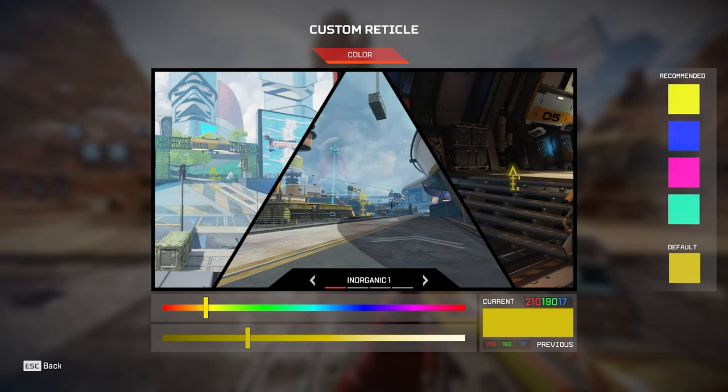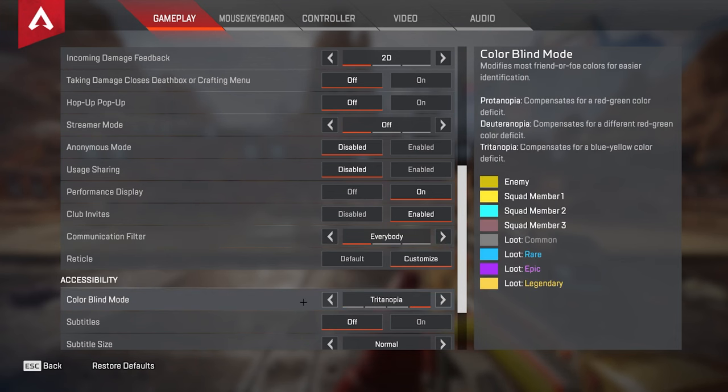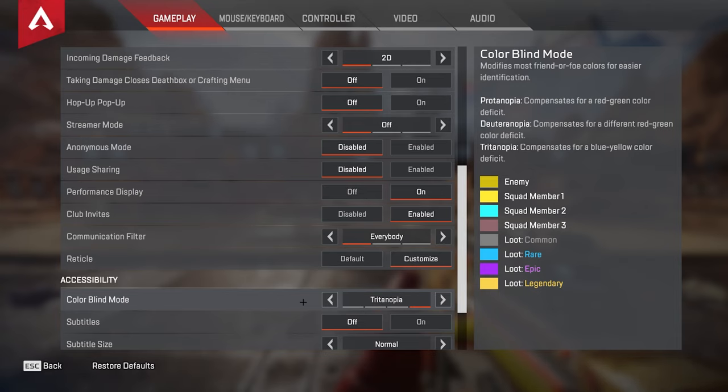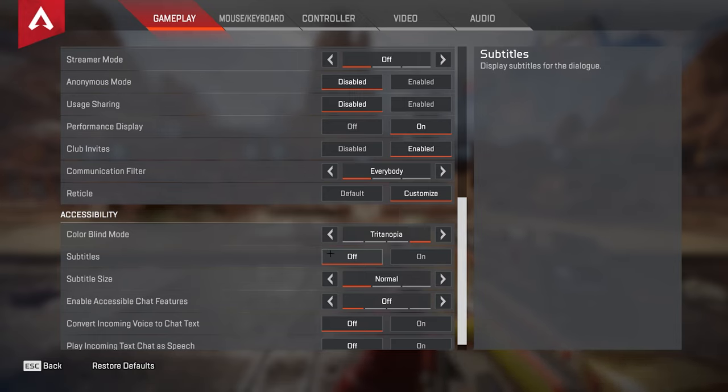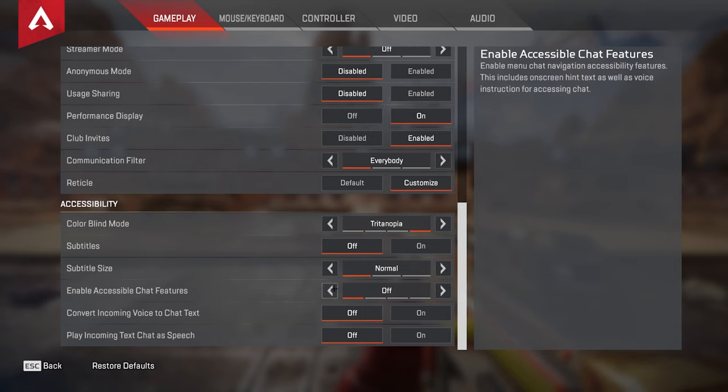For the customized reticle, the settings I use are 210, 190, and 17. When you pair that with Tritanopia for colorblind, you get a very bright yellow color. I like using this because on Olympus, whenever you're using blue or red, the reticle kind of blends in too much with the map, so I choose to use yellow. Subtitles I have off — it can help with comms so you know what each legend is saying, but honestly you just have to pay attention.